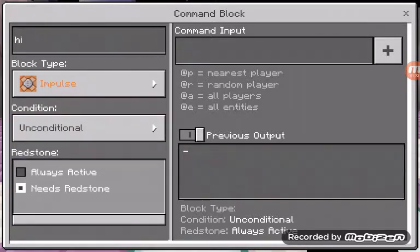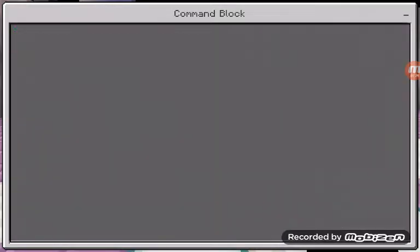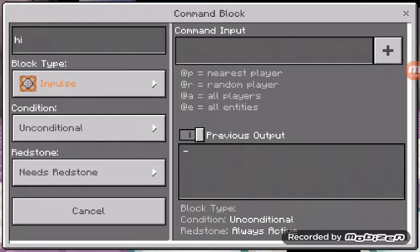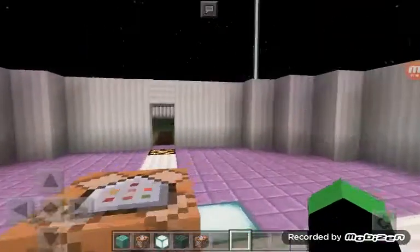Then you have needs redstone and always active. And that's pretty much it. Then you have the command input; if it's too big you can press to expand it. And you also get the previous output.